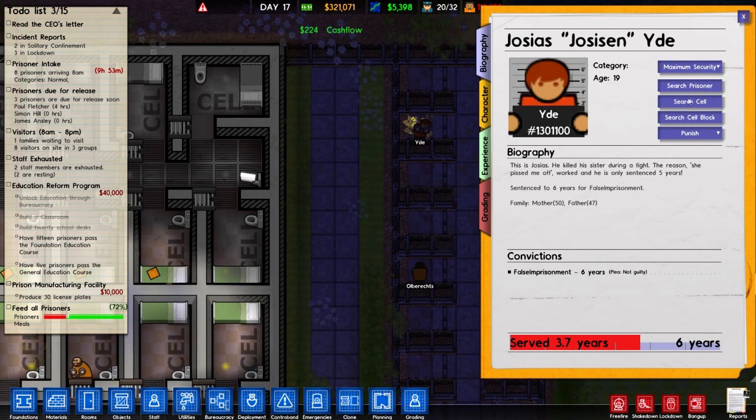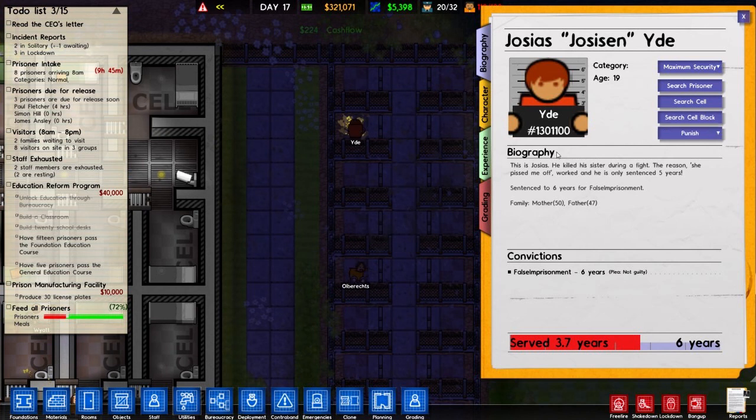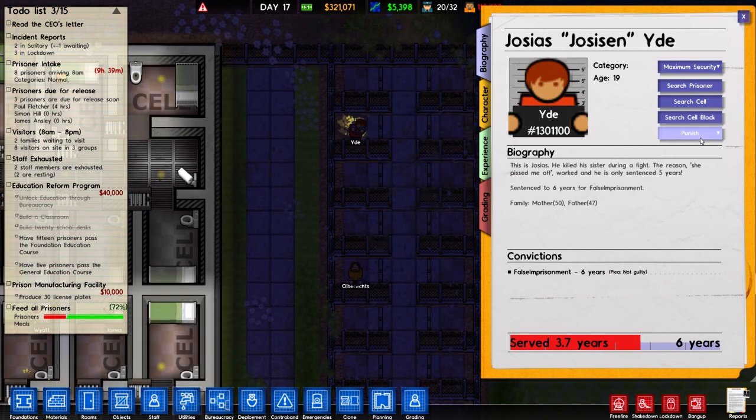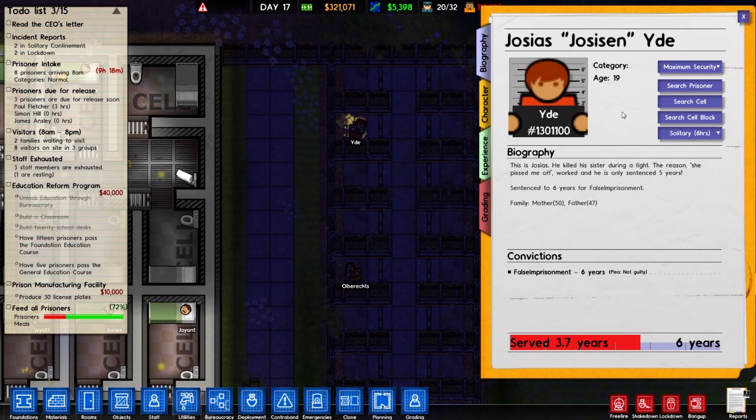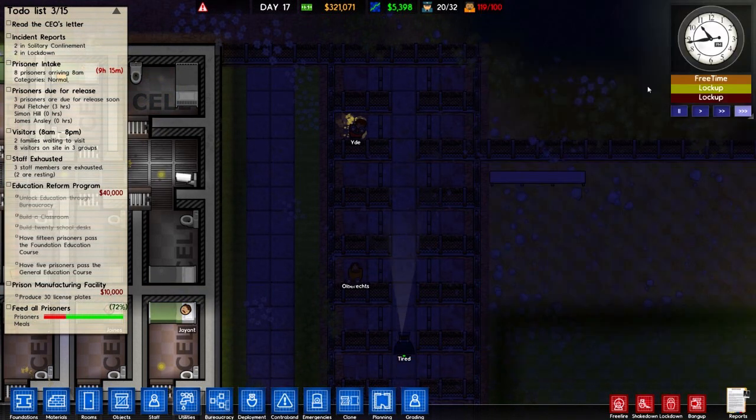So, if a prisoner does an escape attempt and causes a serious injury, they'll automatically get upgraded by a level. This guy's probably here just because of luxuries or something. I am also going to punish him because I feel like it — he can be in solitary for an extra six hours. I don't like him.